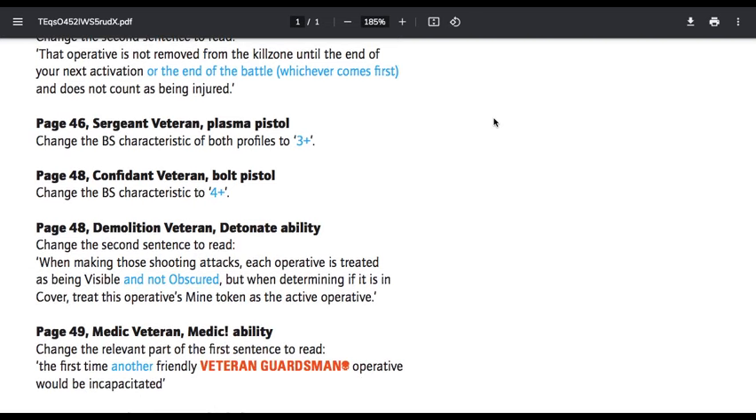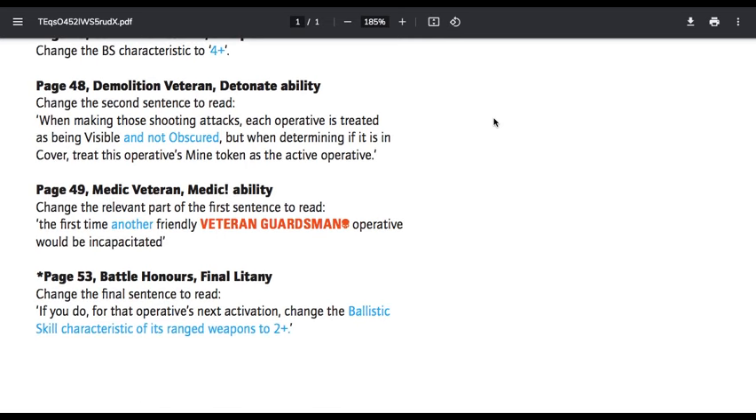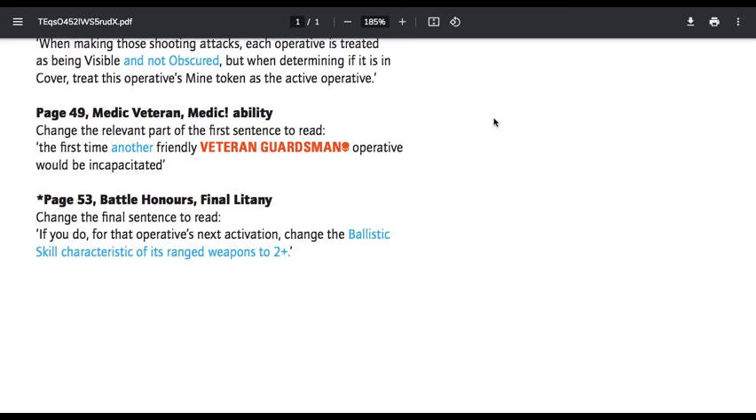Page 46, Sergeant Veteran Plasma Pistol — change the BS characteristic of both profiles to 3+. Confidant Veteran Bolt Pistol — change the BS characteristic to 4+. Demolition Veteran Detonate Ability — change the second sentence to read: when making these shooting attacks, each operative is treated as being visible and not obscured. But when determining if it is in cover, treat the operative's mine token as the active operative. So it's visible and not obscured, making it a valid target — if it were obscured, it would not be a valid target. Page 49, Medical Veteran Medic Ability — change the relevant part of the first sentence to read: the first time another friendly Veteran Guardsman operative would be incapacitated. Same thing again — can't save yourself.